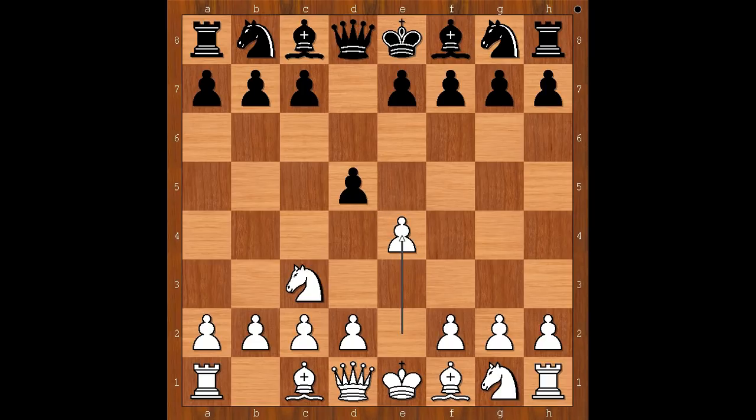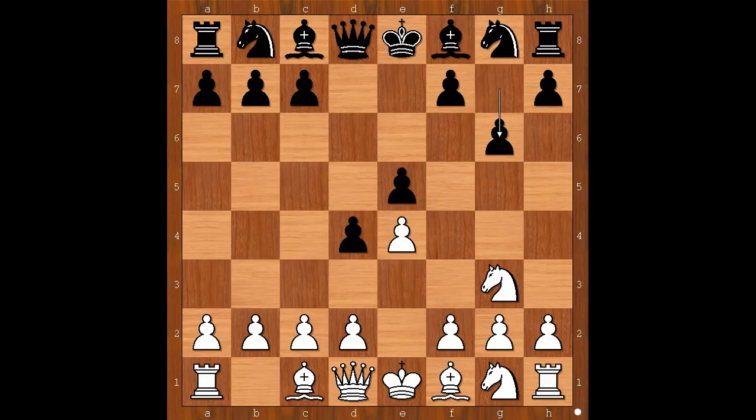Geit played D4, attacking the knight and gaining space on the board. D3, Ng to e2. E5, Ng to g3.